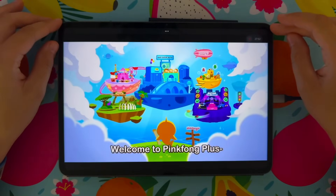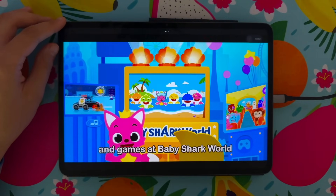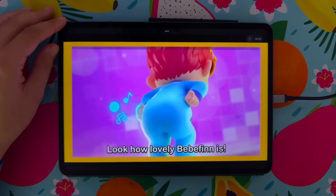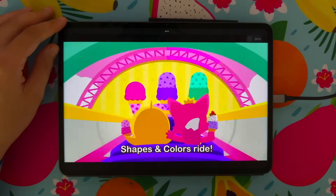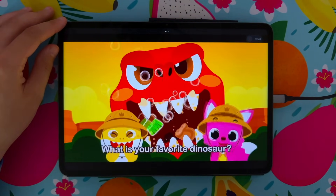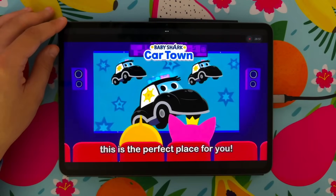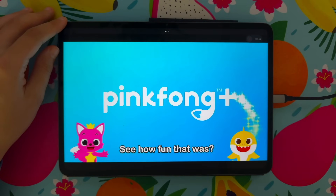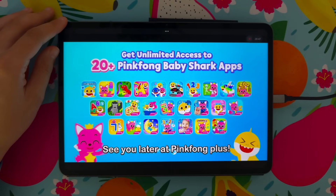Welcome to Pinkfong Plus — a world of ultimate learning adventure for kids! Watch thousands of videos and games at Baby Shark World with our characters. Hi T-Rex! Look how lovely Megafin is — vroom vroom! Have fun with the shapes and colors ride. We're now at Dino World — what is your favorite dinosaur? If you like to play with the brain cards, this is the perfect place for you. Wow — here you can master your ABCs! You can get unlimited access to over 20 apps with Pinkfong Plus.